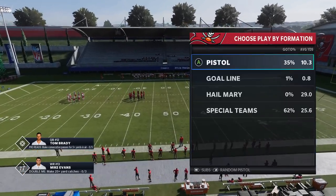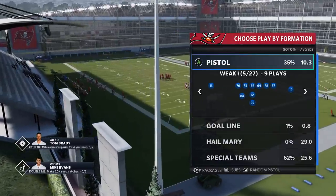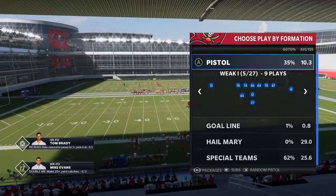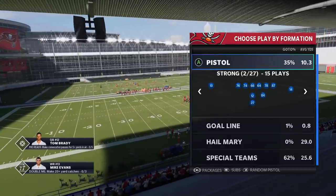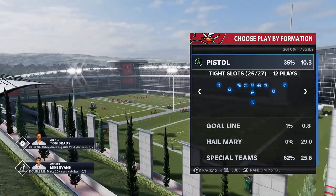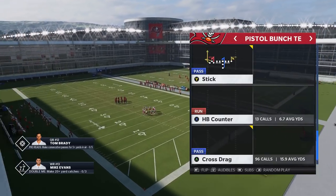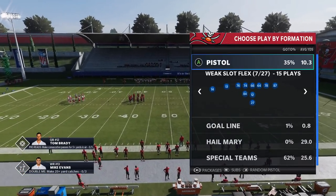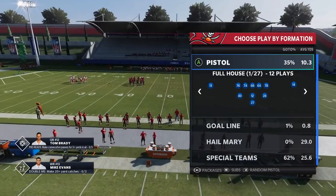This formation, along with the pistol bunch TE and the pistol weak eye — I've put all three of these out already in different formats, some gameplay, some practice mode. If you want to get caught up on this particular offense, I'll put links in the description. I also have a breakdown of the pistol strong slot from the Ravens playbook, but without a doubt these are the formations that made me switch over to this offense. The formation I'm going to go over today is the pistol full house.